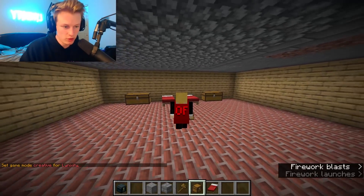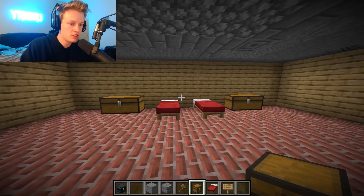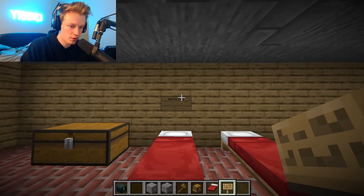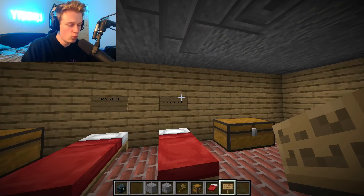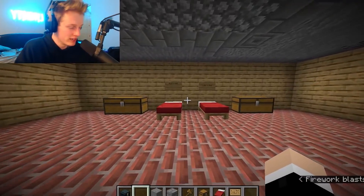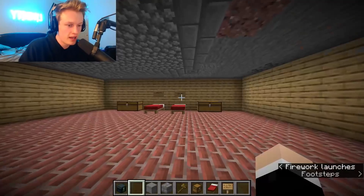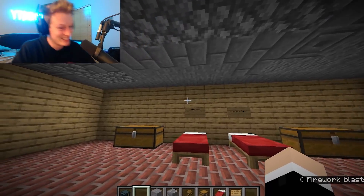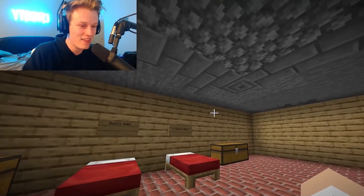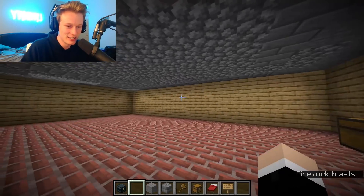All right, so now we have two beds — one for me, one for Donnie. This is gonna be a pleasant surprise for him. We're gonna make sure that he knows these are for us with a sign. So we're gonna put 'Donnie's bed.' Linux's bed. This is one heck of a way to tell someone that you're gonna be roommates — you're just moving into their house.